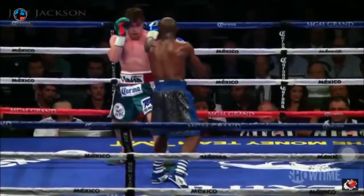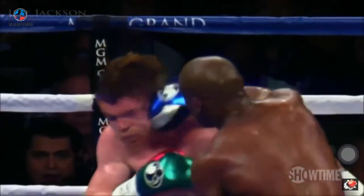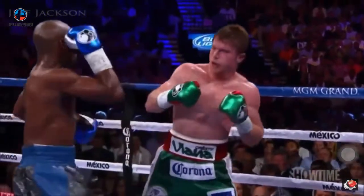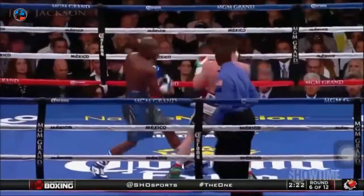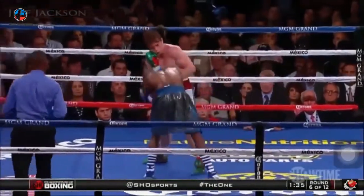Mayweather is using his right hand right now — he'll use the touch jab to land the right hand. He jabbed in two different places to try and land the right hand. Heel of his glove, he's using some extracurricular activities as well. This was the counter right. Canelo sticks the jab and the right hand, showing some of his defensive acumen, although he ate that right uppercut. Counter right that bounced off Mayweather's shoulder.